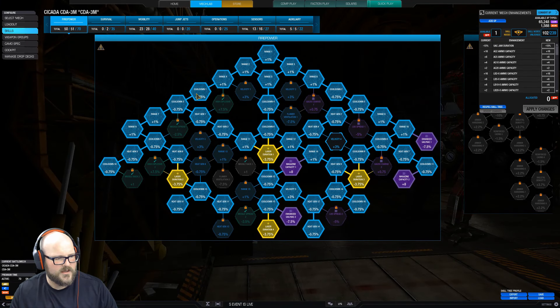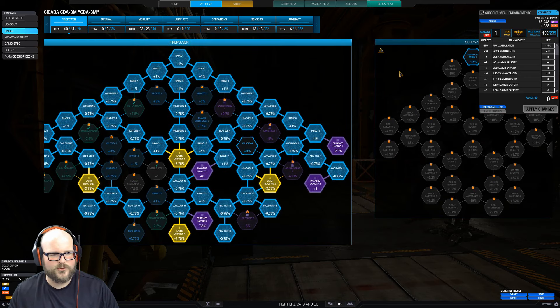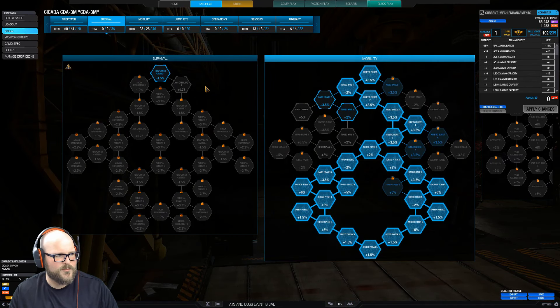And we'll look at the skills here. As you can see, full firepower tree — everything but a couple heat gen nodes, pretty much full cooldown, full heat gen, all the laser duration nodes, both magazine capacity nodes, and of course both UAC enhanced nodes — which in the second game you'll see doesn't help me very much. It seems like when I'm having a really good game, that's when the ultra AC likes to jam up.